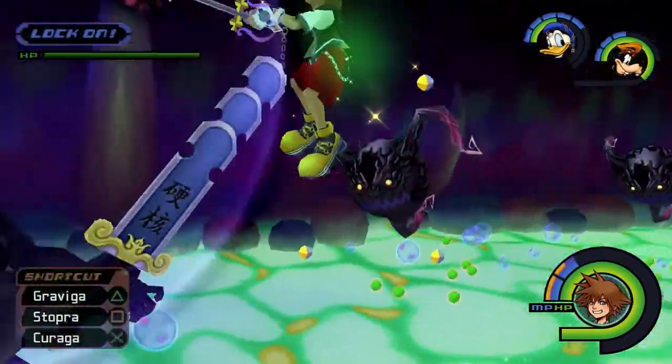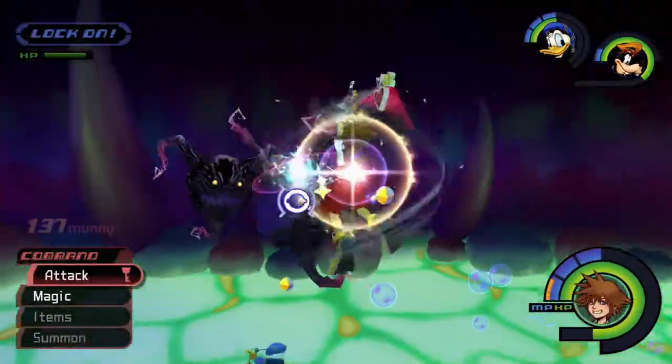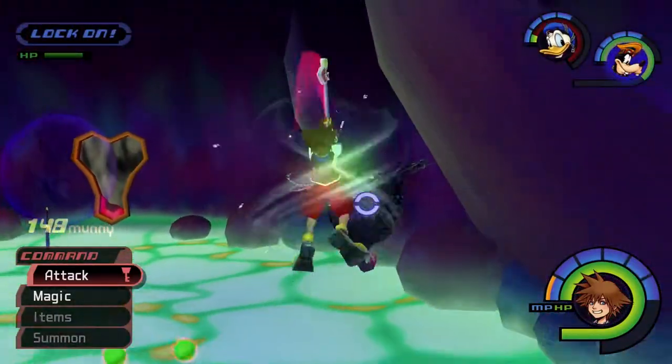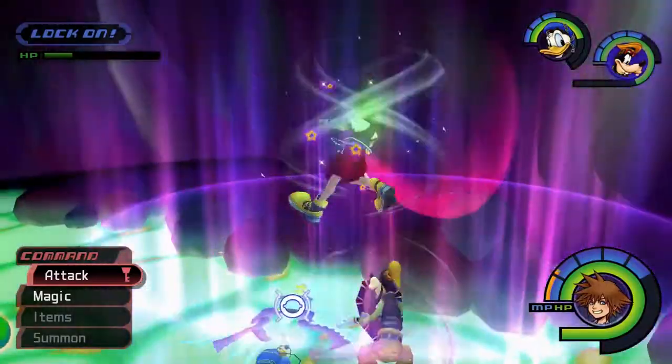Hello everyone and welcome back to our video tutorial series for Kingdom Hearts 1. In this video we cover the battle at Linked Worlds. This fight includes 8 waves of Heartless that serve as a final test before reaching the last save station and what lies beyond it. Before we dive into combat, let's review how we can best prepare the party for this Heartless Barrage.